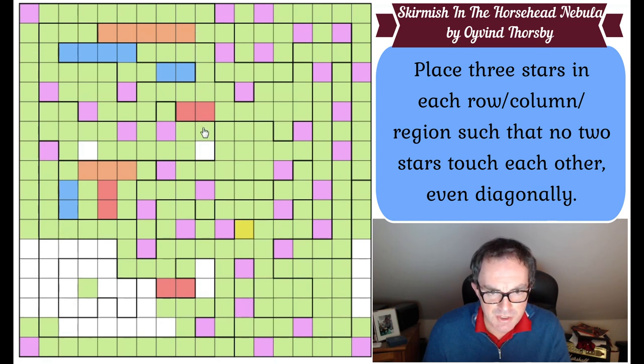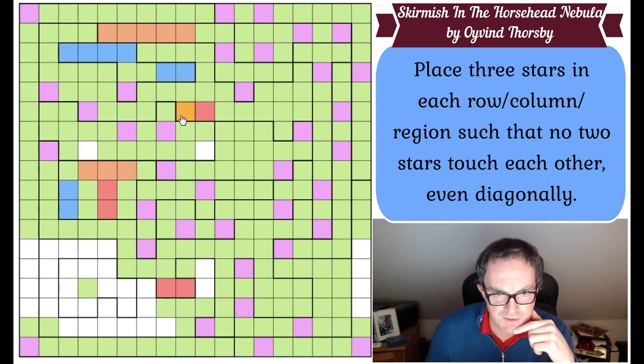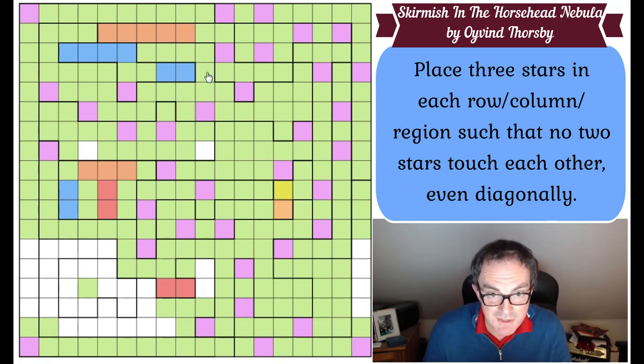Must be close to finishing this now. This star is seeing that cell, so we can finish off this one - that gives us three stars in this column. Let's finish that off with green. We need a third star in this region - fill that one in. That removes those two squares from being stars, we place a star here. That gives us three stars in column six, so these cease to be stars. All of these cease to be stars. Gonzo has now become incredibly constrained.